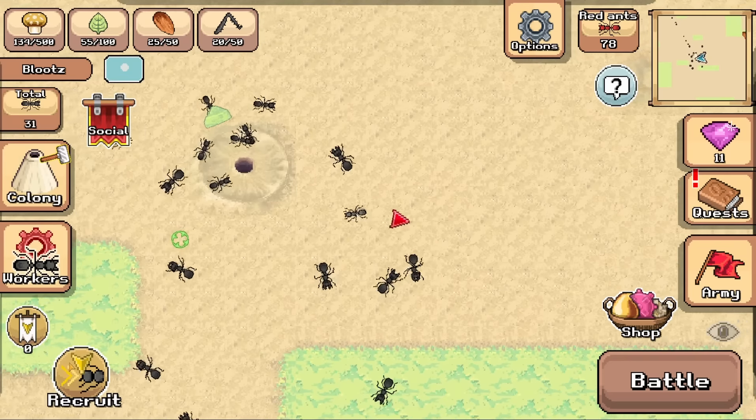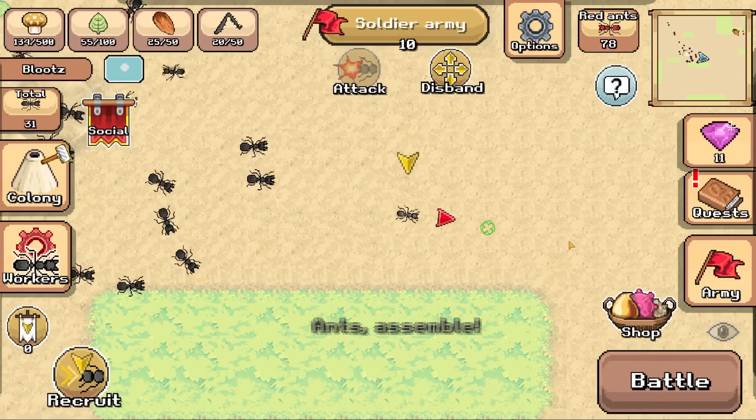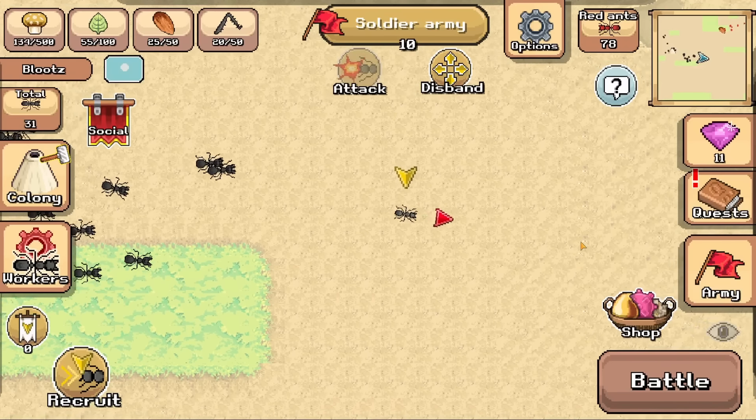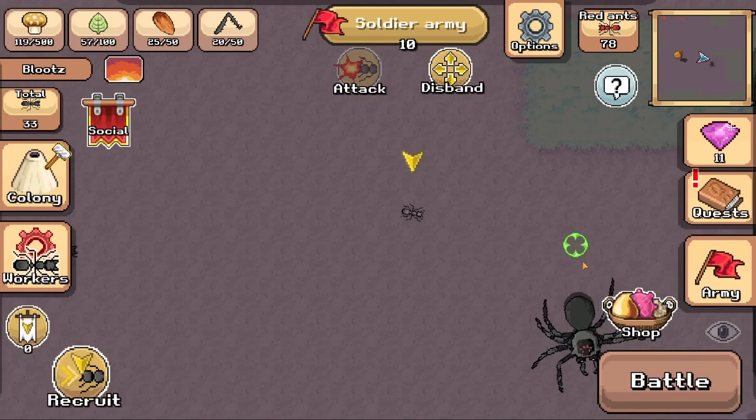It only requires a minute. So I'm going to do the next best thing and recruit my entire army of 10 soldier ants and wander our way over here to another spider that we can kill. There's also idle workers — we can't allow idle workers in this colony. Soldier ants, destroy the tarantula.